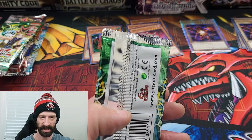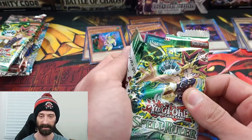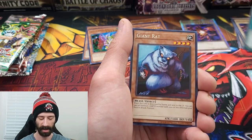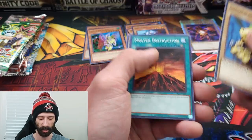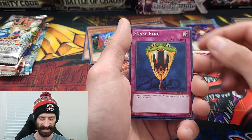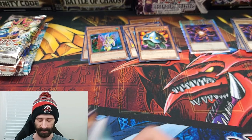Moving into Spell Ruler. The chases are Blue Eyes Toon Dragon, Delinquent Duo — really good one to get — Snatch Steal, Toon Summoned Skull, Mystical Space Typhoon, and Relinquished. Giant Turtle Who Feeds on Flames, Stone Ogre Grotto, Luminous Spark, Giant Rat on the rare — and no foil. Second Spell Ruler pack: Horn of Light, Giant Turtle again, Hamburger Recipe, Snake Fang, UFO Turtle on the rare — no foil either. Spell Ruler was the worst one by far throughout this opening.